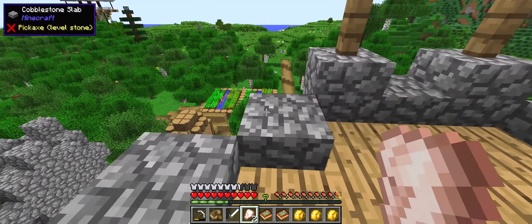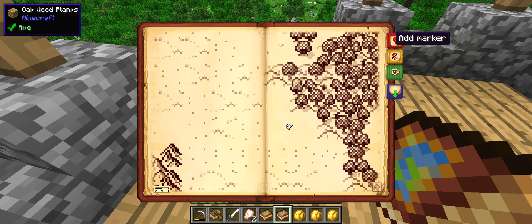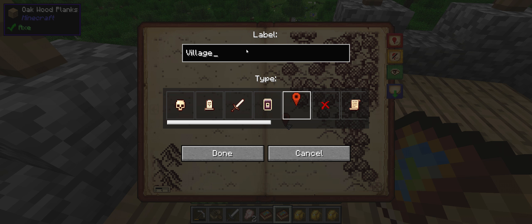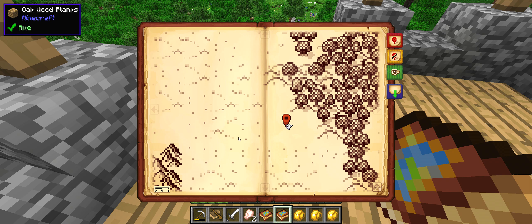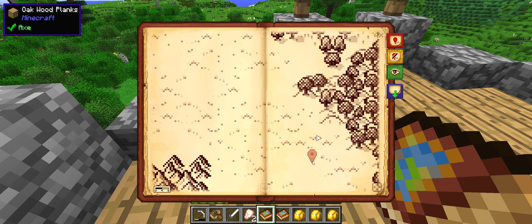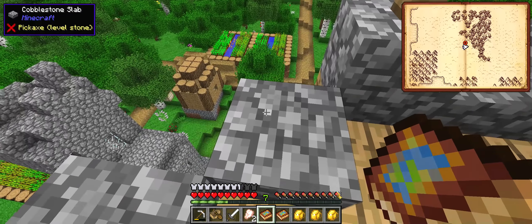Oh, does this have a guardhouse because of that thing over there, and these two villages are coming together? Or are they the enemy? They might be the enemy. Who knows? Oh my gosh! It is so cute! Yeah, this is amazing! And we're gonna mark this on the map. Village. Nice!